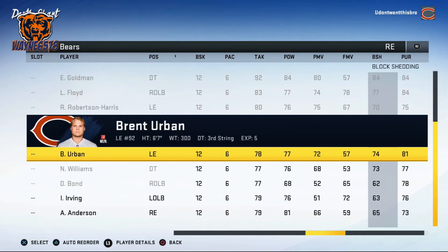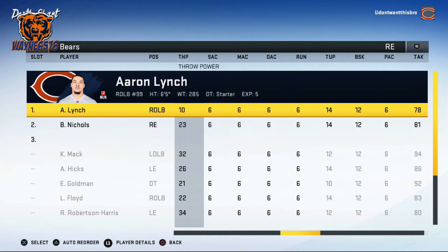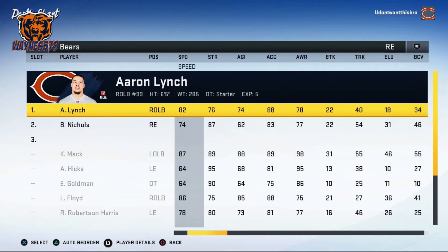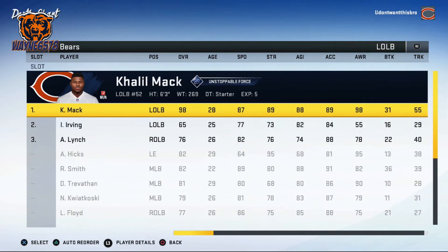When putting guys in defensive end positions, you want decent weight, speed, and block shedding. Strength does play a factor and is a plus if you can get it — Lynch has 76 strength, not super strong, but I like his speed and block shedding. Moving on to the left and right outside linebackers: in the 3-4 defense these linebackers are used for speed, getting to the outside, stopping tackles, and blitzing.